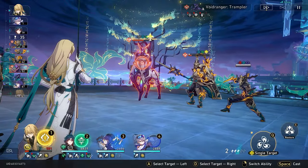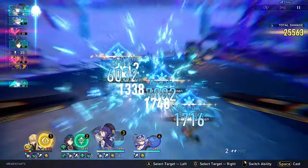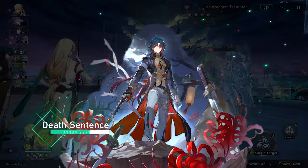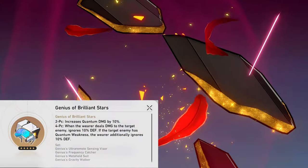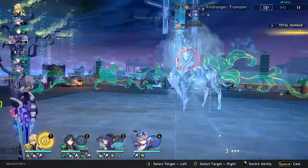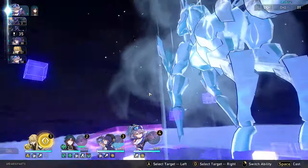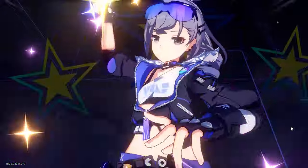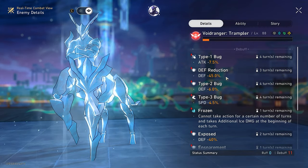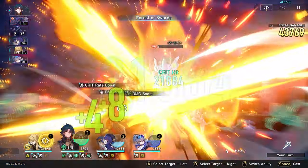There's one last point I wanted to make about defense reduction: there are different sources of getting it, and it's not just on enemies. Defense ignore also factors into the multiplier. For example, 4-piece Quantum set has 20% defense ignore if enemies have quantum weakness. What this means is you automatically subtract 20%, treating enemies as if they're already at 80% defense. So you can't exceed 100% total — if you reduce by 80%, you're already at the max of 0% defense.